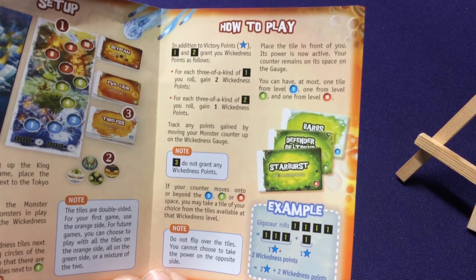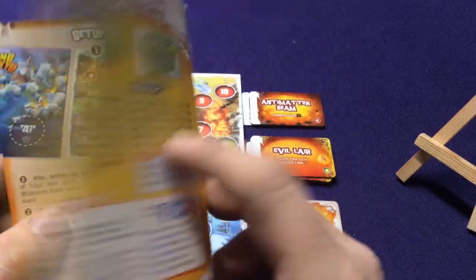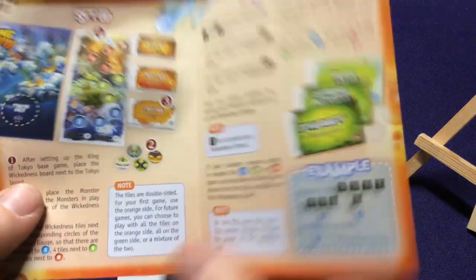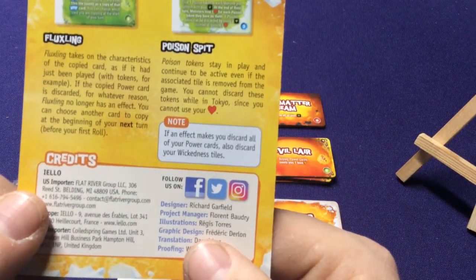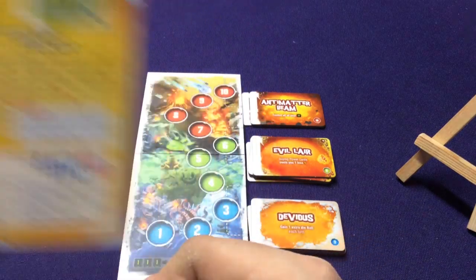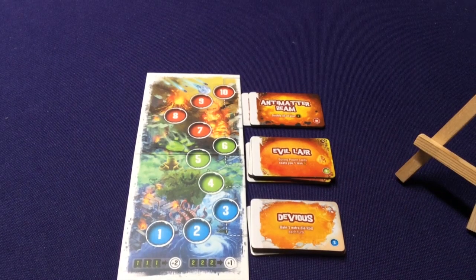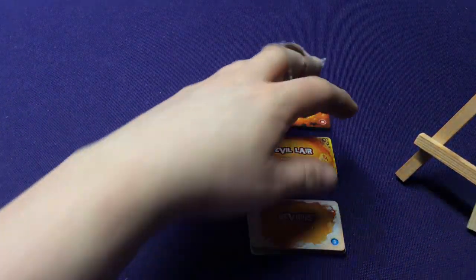At most you can only have one tile from each level. So once you hit level 10, you can't earn any more tiles. That's basically how it works. One note: certain effects in the game make you discard all your power cards — you also have to discard all your Wickedness tiles, so there might be reason to go back and earn more of them.